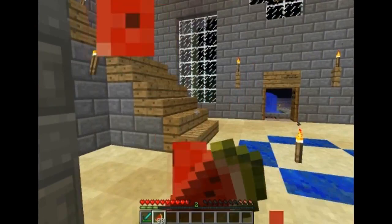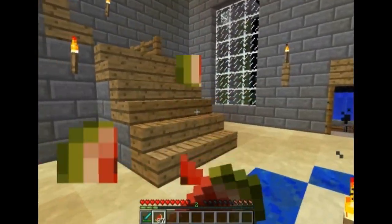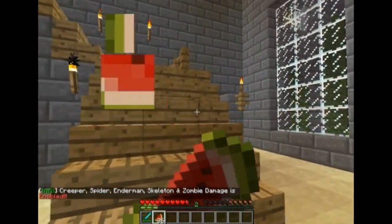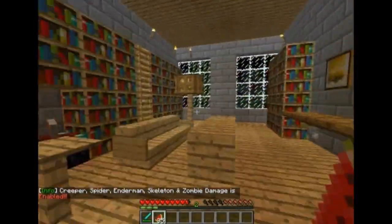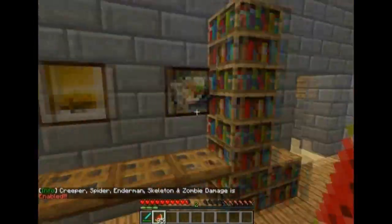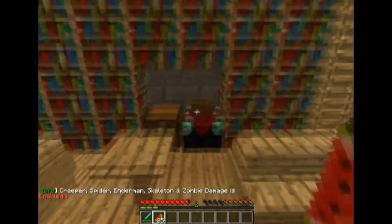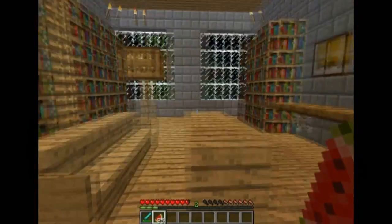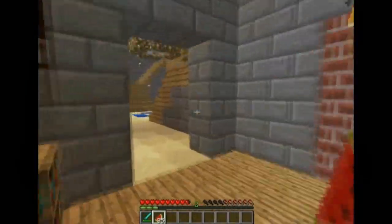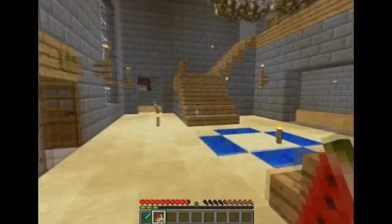We'll do a quick run upstairs and have a look to see what's up there. I'm starving — I hate eating, I'm just not used to it. Oh wait, I forgot to try the library. Got your enchantment table, I've got another one as well. This one isn't really set up — it's for low enchantments, level ones and twos. I think it goes up to about six. So I use it for quick ones.